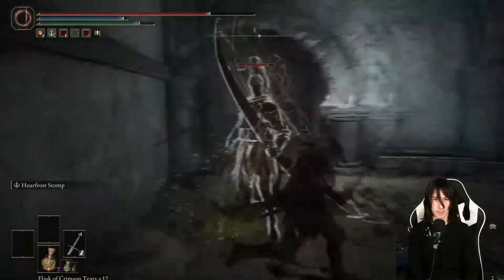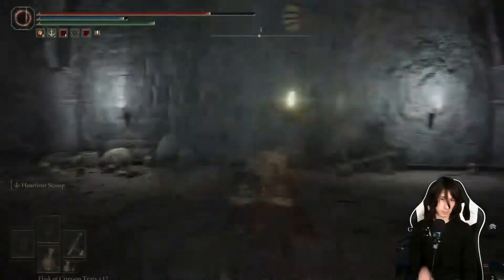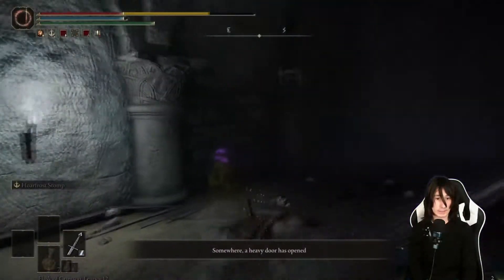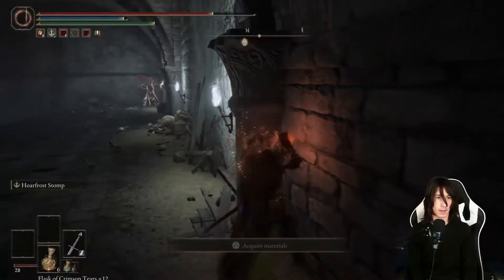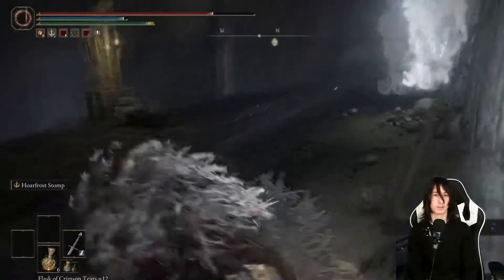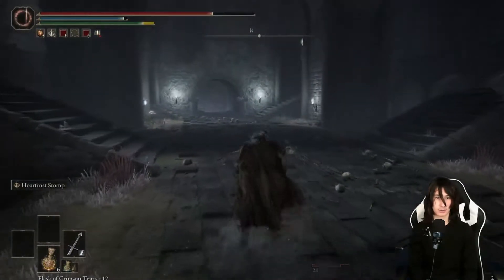Surprisingly I didn't backstab — I guess you can't backstab phantoms. But there it is, there is the lever. We'll press that down, not get shot by that arrow. If you just walk around he won't hit you, and now we're going back down.